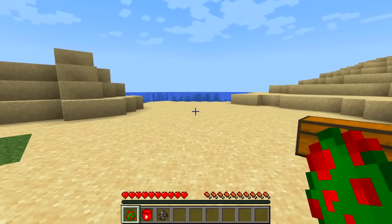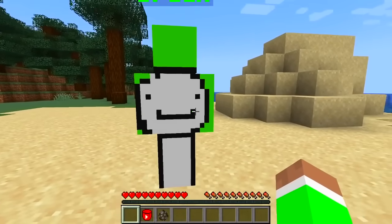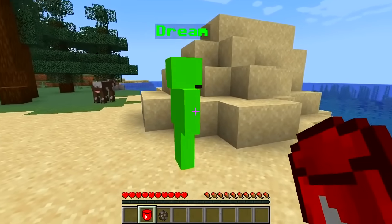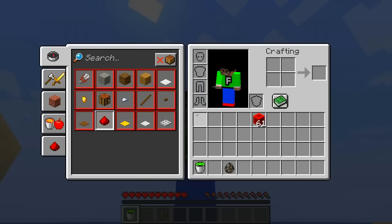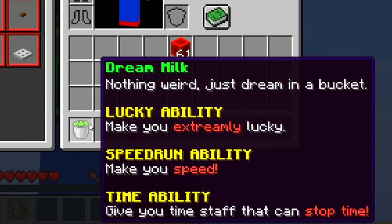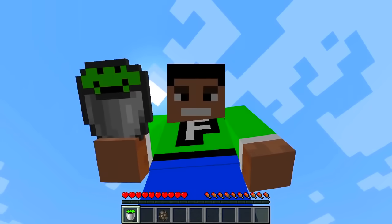Now that we have the Dream spawn egg we're gonna place it down. Hello Dream, how you doing buddy! Let's use the YouTuber bucket - if we right click on him we got the Dream milk. It says 'Dream Milk - lucky abilities, it has speed run abilities and time ability as well.'